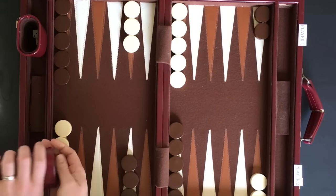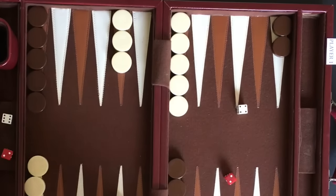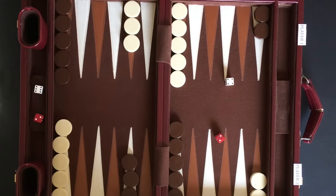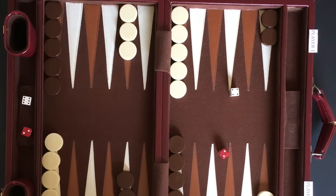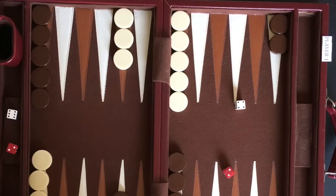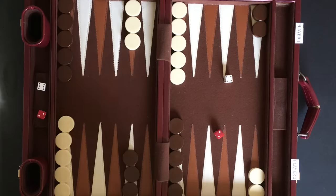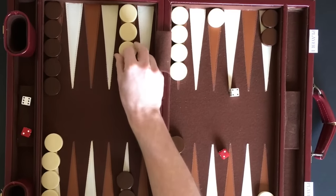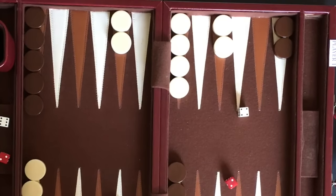The game begins with each player rolling one die. The player with the higher number rolled gets to use both dice for the first move. Each die is moved separately and can be moved to any point that is not blocked. When your opponent has two or more checkers on a point, that point is blocked. If the point has your own checkers, no checkers, or only one opponent checker, that point is open. Player 1 rolled the higher 4 and moves one checker 2 points to an open point and another checker 4 points on top of it. This point is now blocked from player 2.